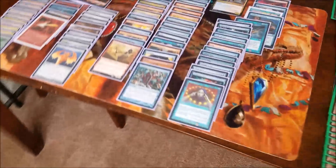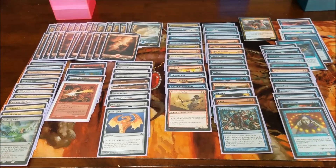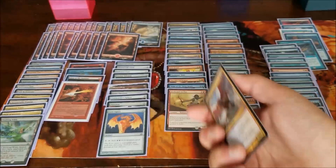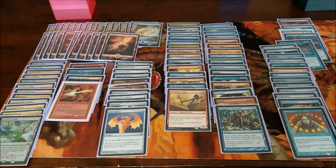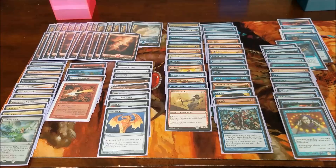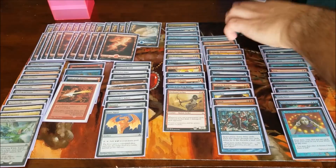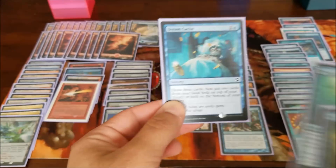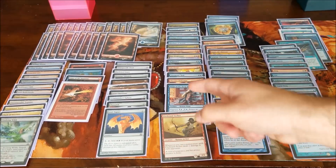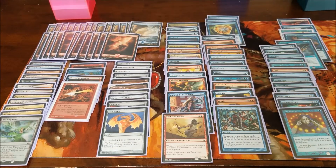I haven't updated this pauper deck in quite a while and it's gone through massive changes. My old version used Spellheart Chimera as the main commander; the new version has a second commander, Adeliz the Cinder Wind. Either way I have changed this deck a bit — I've added some newer cards. Thanks to Commander 2018 I was able to add Portent (aka poor man's Ponder), Treasure Hunt, and Dream Cache. I added a Firebrand Archer off someone's suggestion, and Ninja of the Deep Hours as just a personal addition. This deck list will be available online — I'll put the full list on Tapped Out.